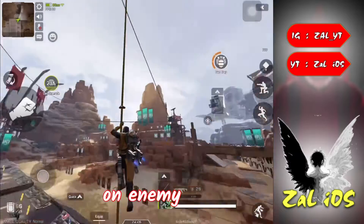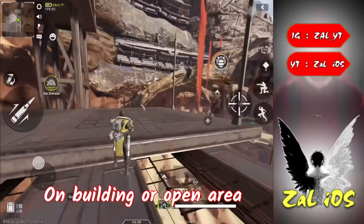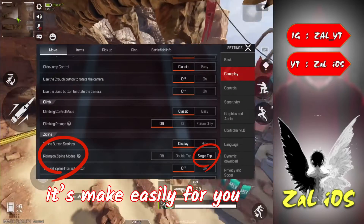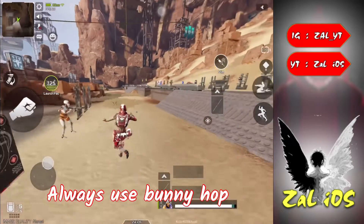Tip number two: always use the zipline to push enemies and surprise them on buildings or in open areas. First, change some settings for the zipline to make it easier — this lets you quickly move from building to building.